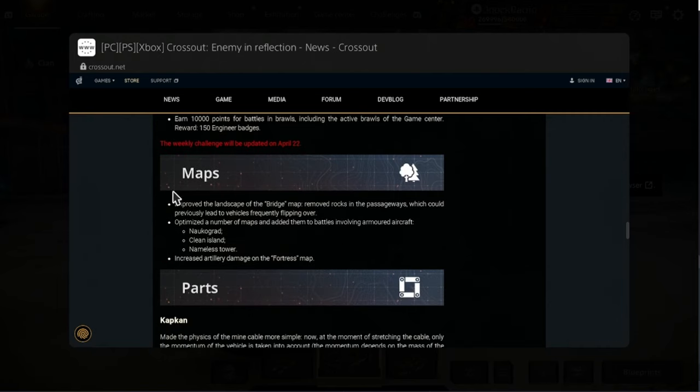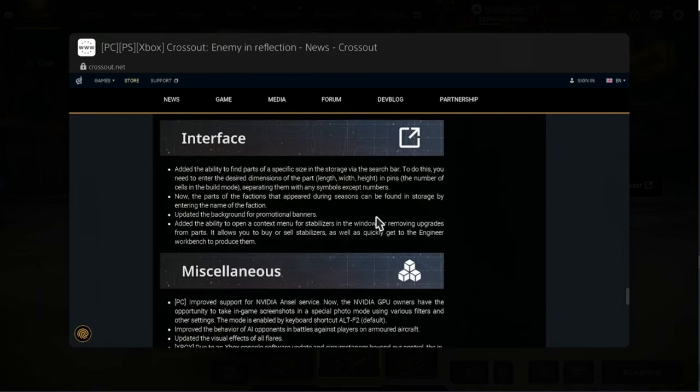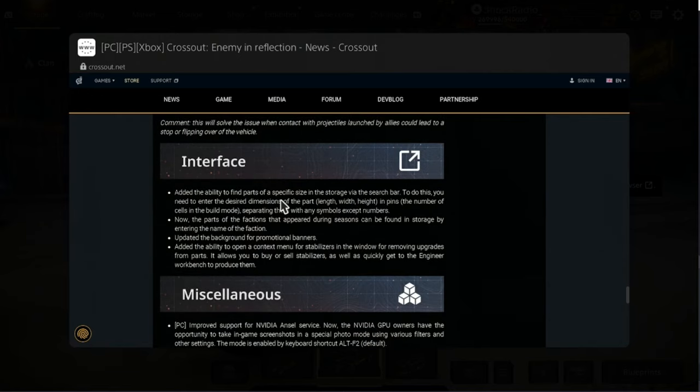They've made some improvements to the bridge map. They removed rocks in the passes which could lead to vehicles flipping over a lot. They optimized a bunch of maps for armored aircraft as well, and they've increased the artillery damage on the fortress map in PvP. They also did some things to the interface — you can now search for parts by their size. If you want a 3x3 part, you can search for parts by their dimensions.